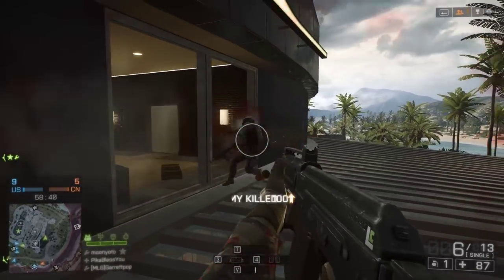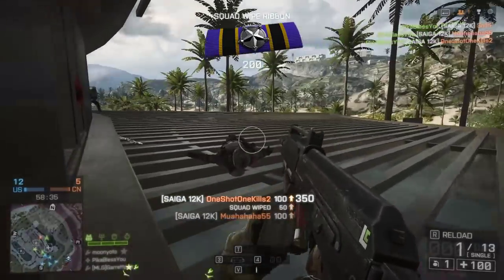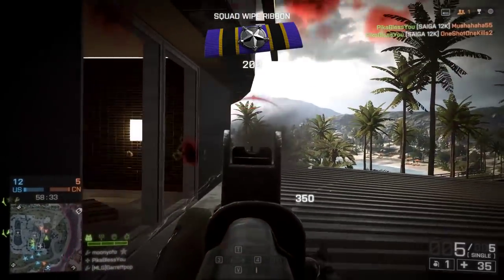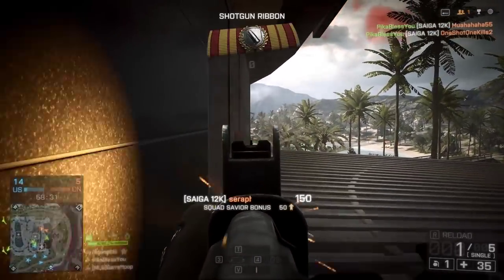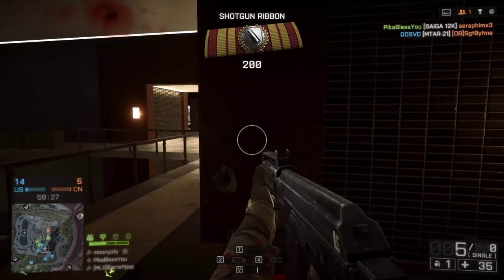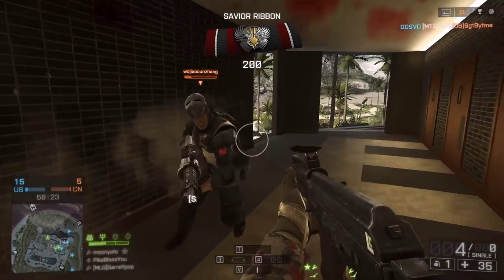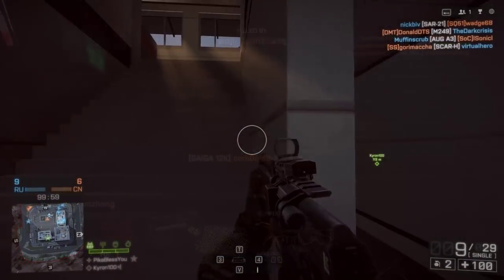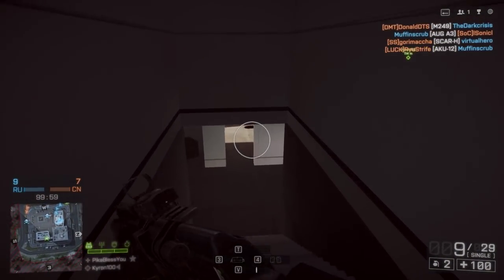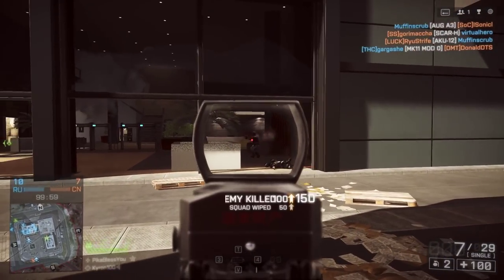Even though the chokes reduce the spread on your shot and increase your effective range, that doesn't mean the damage drop-off isn't still going to be significant. You drop off to 6 damage per pellet at 30 meters. That means even if every single pellet hit your target — which they won't at 30 meters — you'd only be doing 54 damage, so you're still going to need to four, five, or even six-shot targets beyond that range.